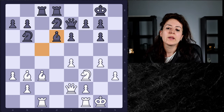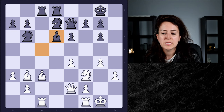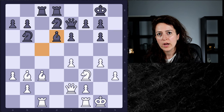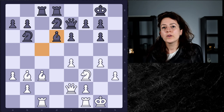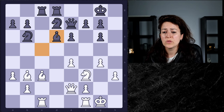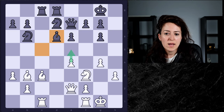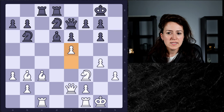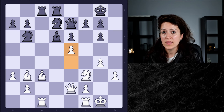Something that newer and even intermediate players might not understand is how the relative power of bishops changes during a game. It's very rare that both bishops are exceptional at the same time. Very often one will be better than the other, with the other playing more of a supporting role, and that can change throughout the course of the game. When e5 happens, it hurts the dark-squared bishop a bit and makes the light-squared bishop a little better — just something to be aware of.